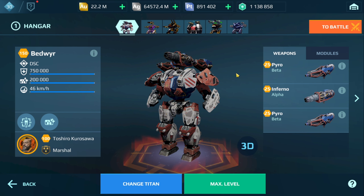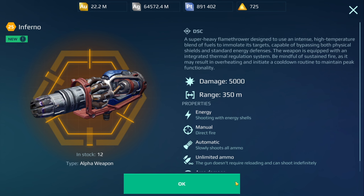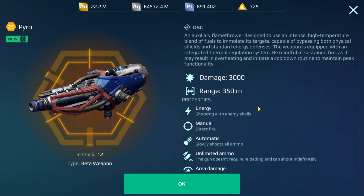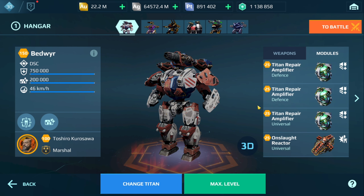I'm going to be covering two different builds — the Inferno and Pyro, along with the Vora and Veyron in the second game. A couple of stats here for these weapons, and for the modules I'm running three Titan Repair Amps and an Onslaught. Some players do use the Damage Controller instead of the Onslaught — you will survive longer, but you won't have as much damage output.